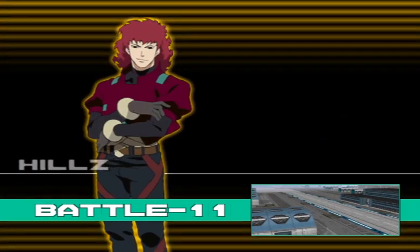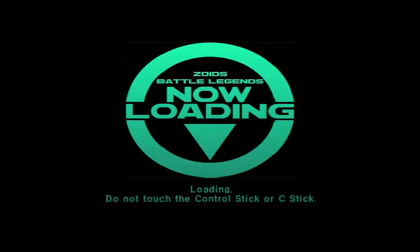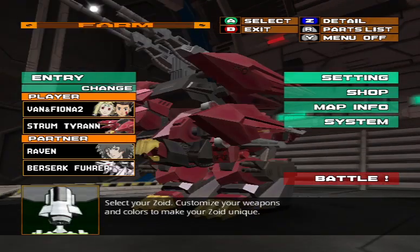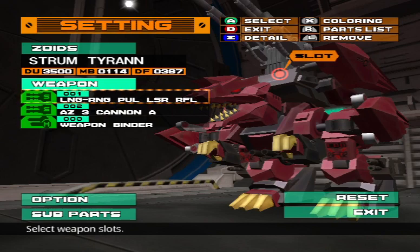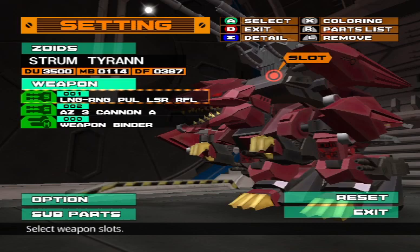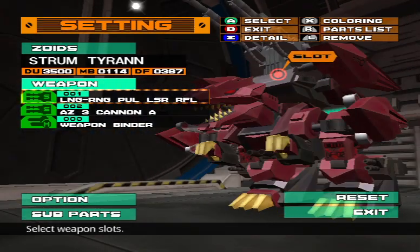Alright, next battle — Battle 11, Hills, and the Death-Stinger. So you know how I said Boss-Zoids are usually really slow? The Death-Stinger is one of the few exceptions to that. This is one of the instances where I actually used the Storm Tyran over the Berserk Fury, because of the long-range Pulse Laser Rifle I have equipped, which allows me to hit more low-to-the-ground Zoids like the Death-Stinger. Something the Berserk Fury struggles with quite a bit — though Zoids vs. 3 would remedy that by having the B cannons be able to aim downwards.